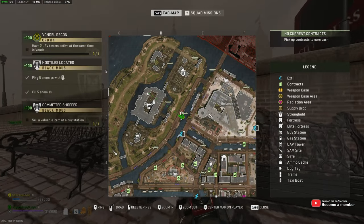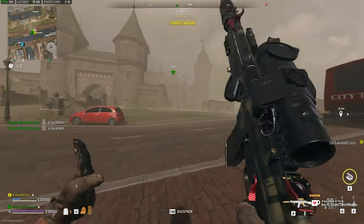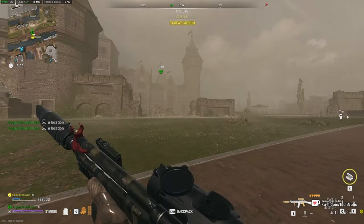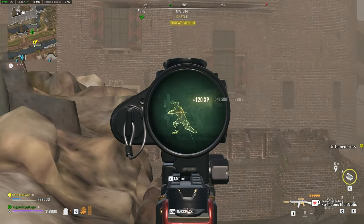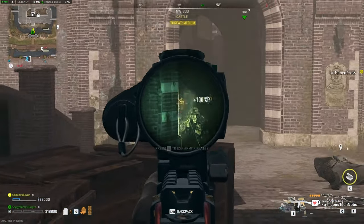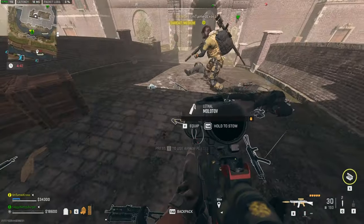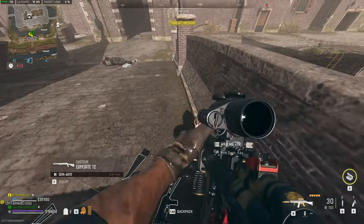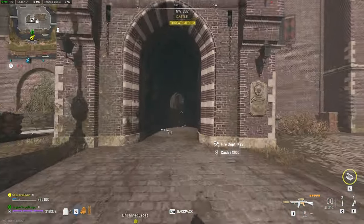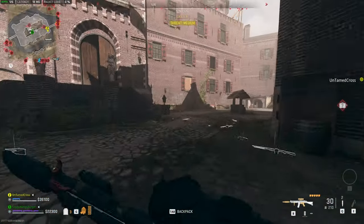There are two locations, and they're both roughly in this far northwest tower in the castle. It should be relatively easy to get to, though do just keep in mind that there's tons and tons of AI here, including riot shields, so this is pretty well guarded. Things that'll help with these armored guards are Bolotovs, for example.